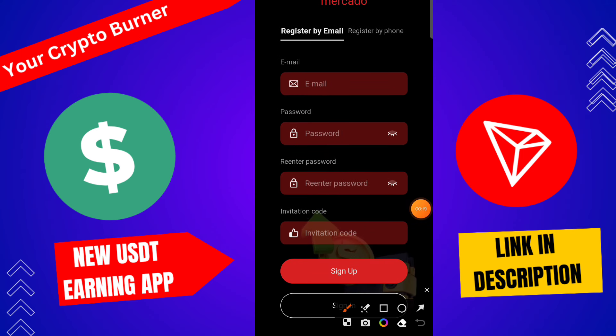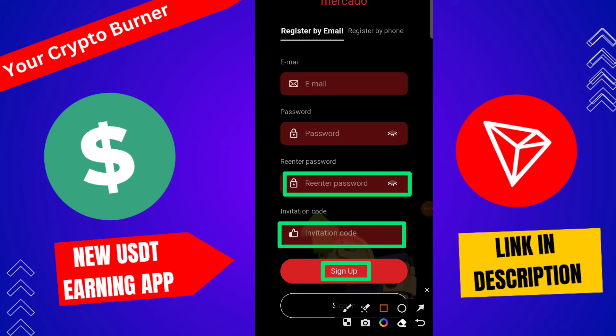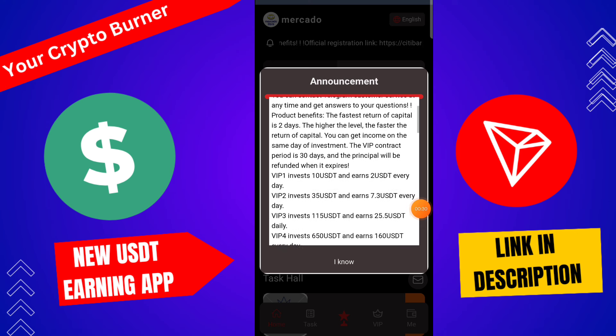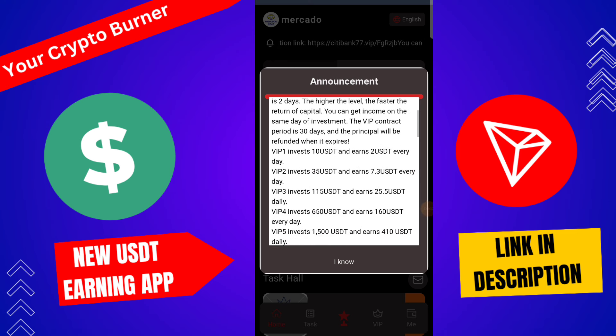This is a trustable, genuine platform. First of all, you need to recharge on this platform. The minimum recharge amount for VIP 1 is 30 USDT, with a daily profit of 2.8 USDT and a 30-day cycle. If you invest on VIP 2, you need 60 USDT and the daily income is 12 USDT.